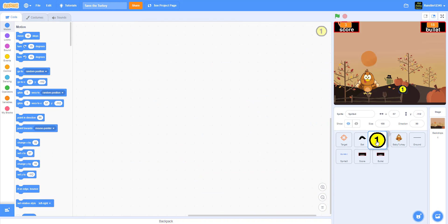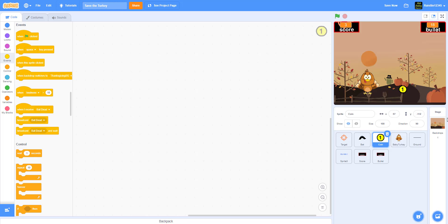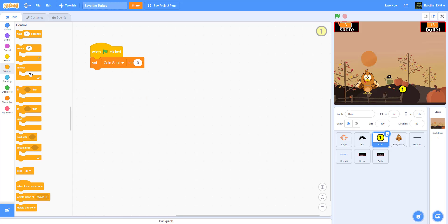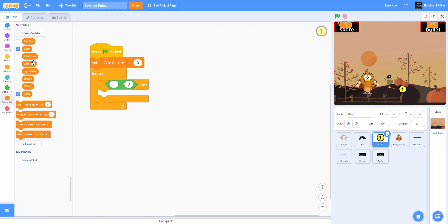Today we'll be working on the coin, so let's rename this sprite to coin. We have the variable coin shot, which detects if the coin is being shot. When the green flag is clicked, we set coin shot to zero, then in a forever loop, if coin shot is equal to zero - meaning it's not being shot - we go to a random position.